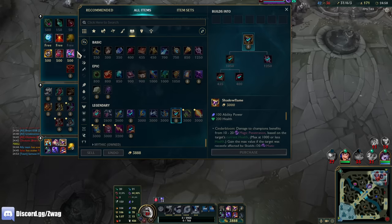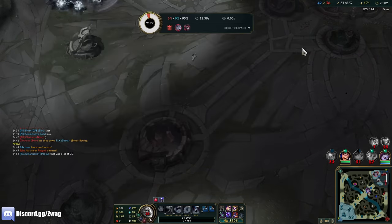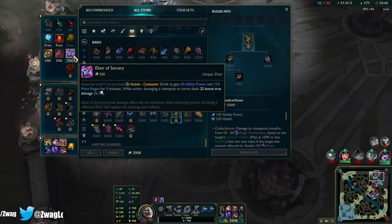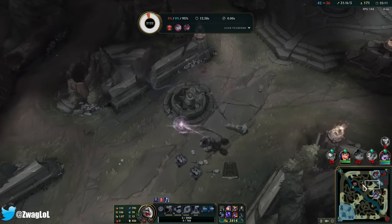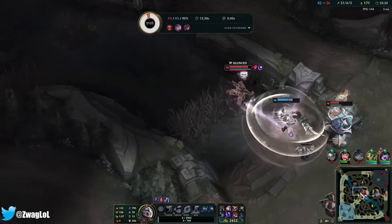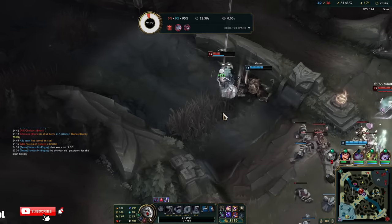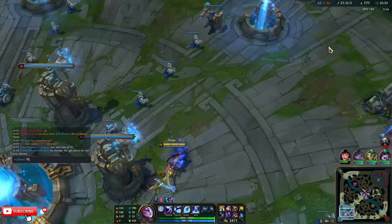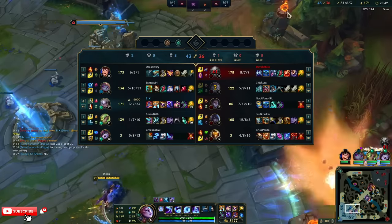I think I just keep the build how it is. I could sell my boots for another item, but I kind of need the mobility. If my flash is up, I'll sell boots, flash in, and ult. But they've been giving me some really good ults — I'm hitting at least two or three people with my ult, it does 1,000 damage. It does extra damage for more people I pull in — it doesn't give the shield anymore, they must have changed that. 200 for each champion pulled, so I can do 2,000 damage almost. Good thing I didn't let that Briar hit me.